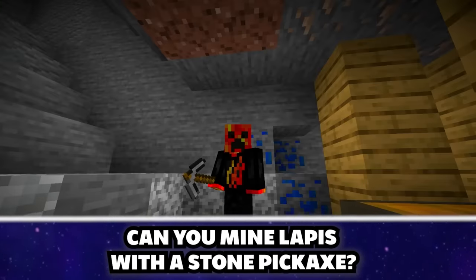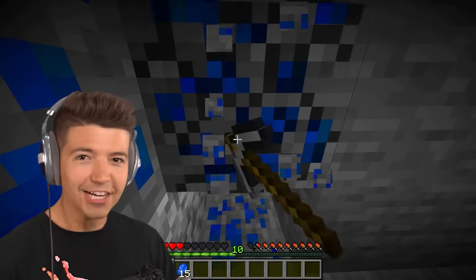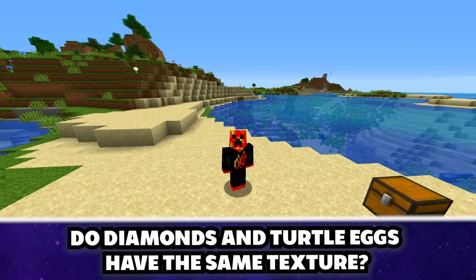You can mine lapis lazuli with a stone pickaxe — confirmed! Also, diamonds and turtle eggs have the exact same textures, just different colors. They're literally the same texture. I've been playing Minecraft for 10 years and my whole life is a lie.